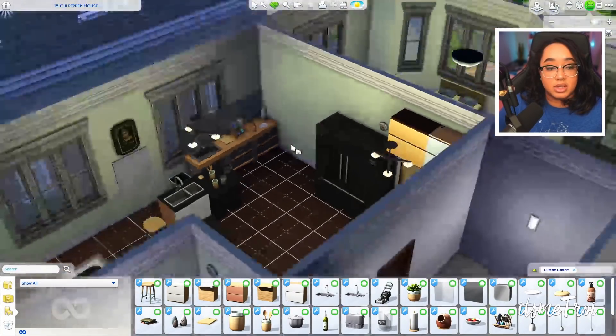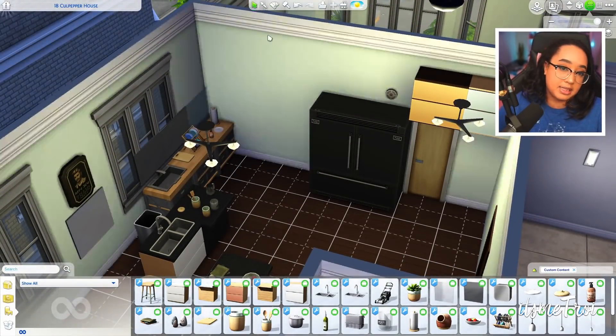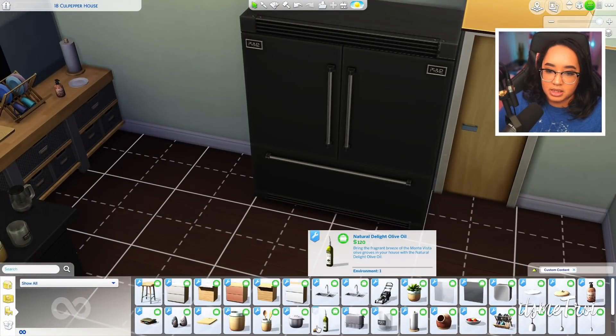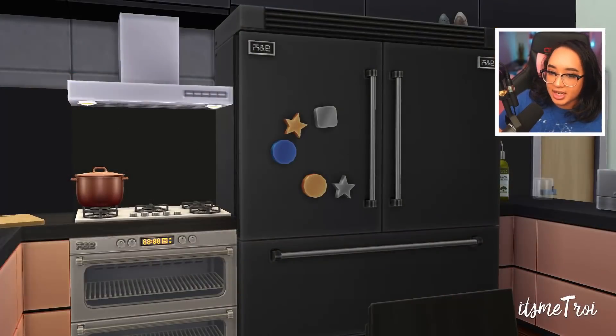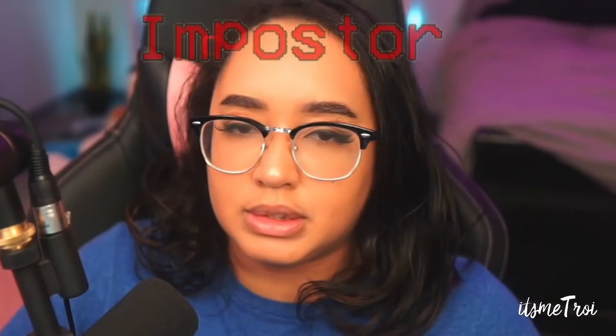That's everything for this pack. It's really cute. I love the fridge — the fridge is the best part. All my houses will have this fridge. You can actually add magnets to the fridge too, though I think I left those out. That is all for me. I hope you enjoyed this video. Please like and subscribe. Let me know in the comments what you think of this mod. There's no release date just yet, but follow the channel and check back. See you next time!